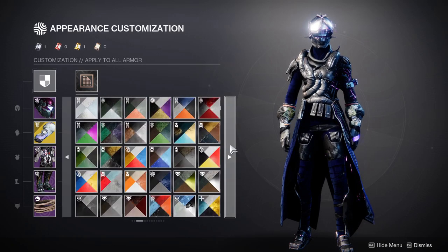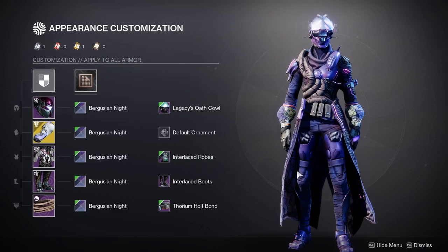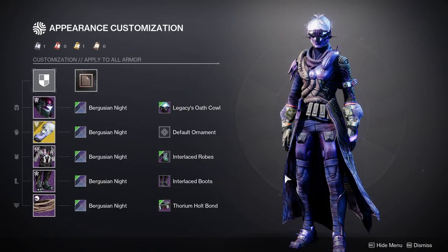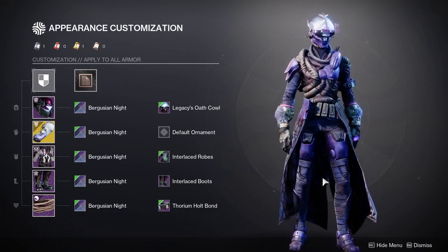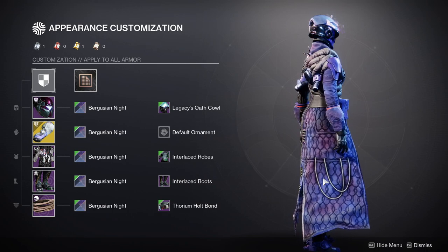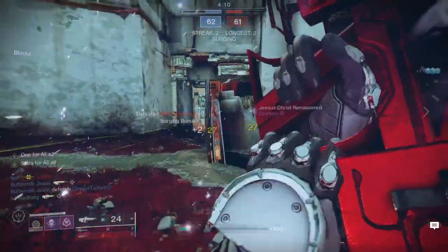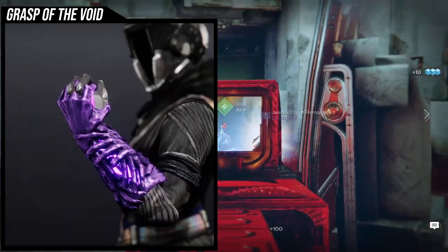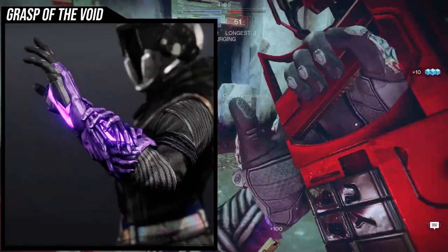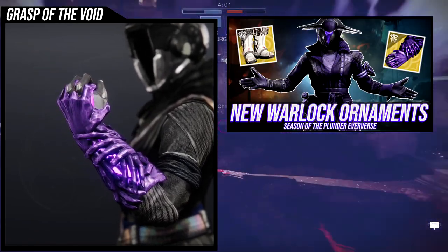If you're looking for a specific purple, for those of you who are here from Season of the Forge, Berguse Unite is a really good purple. So that's pretty much it — we're not going to talk a lot about these sets because I've made videos on them. These are going to be short videos. The next one is going to be the ornament, the actual ornament itself — the Grasp of the Void.